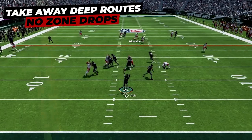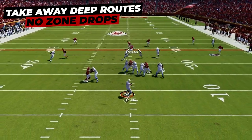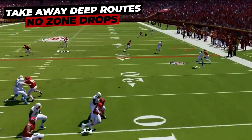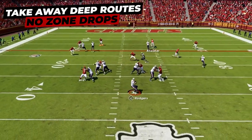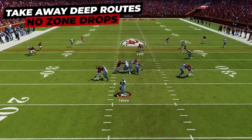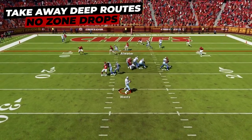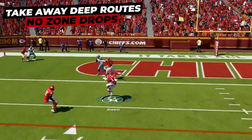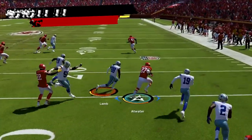Match coverage is amazing in Madden because it allows us to take away really dangerous deep route combos without having to play zone drops. We can take away those deep corner routes down the field either by matching them or getting double teams to totally wipe these routes out. We also get a ton of double teams on crossers robbing these routes, shutting down two of the most popular routes in all of Madden.